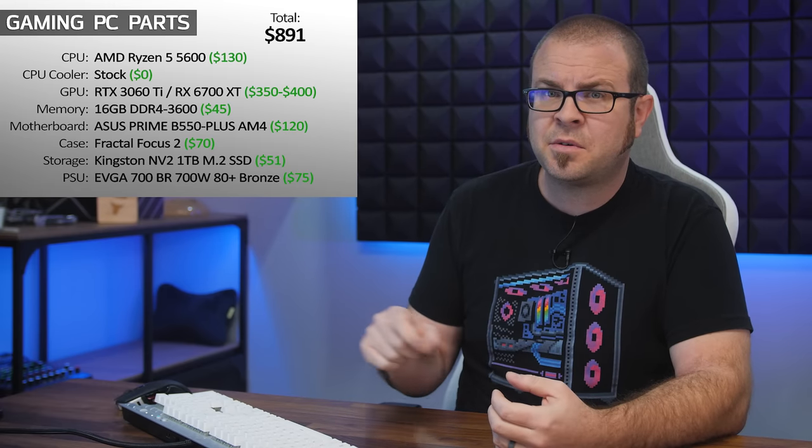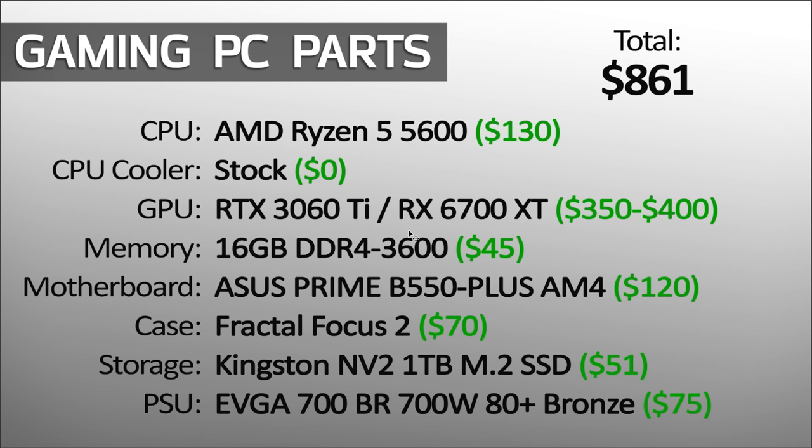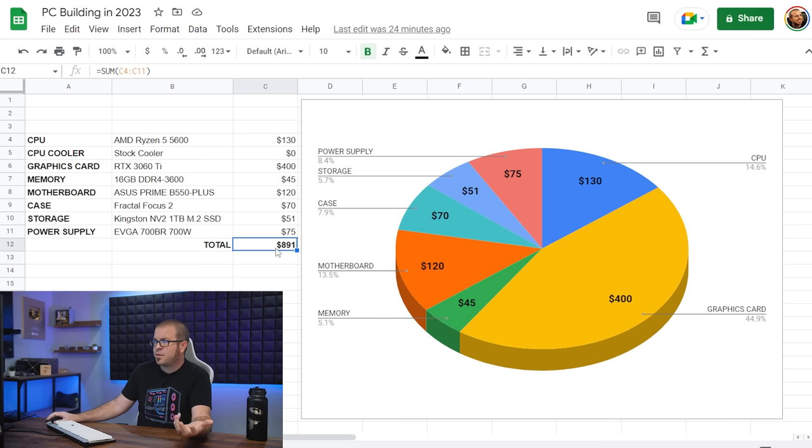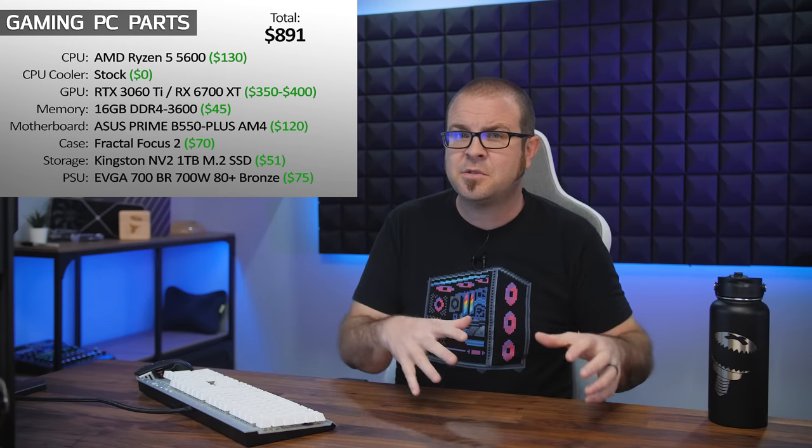A competent level one builder will primarily focus on basic compatibility and staying within budget. If you're a beginner, you're most concerned about the basics: will it work, and can I afford it? So here's the gaming PC I've been directing budget builders towards for a few months now. Things haven't changed too much, so we're going to stick with this build, although I have updated it slightly. We're looking at a total price for the core PC of around $900. You can absolutely build a gaming PC for less money, but in my opinion, there's not a whole lot of point if you're cutting costs so much that you're not actually getting better performance than, say, console gaming.